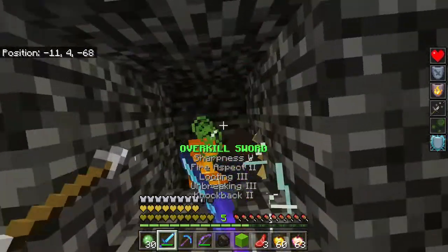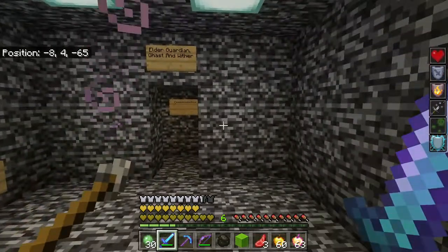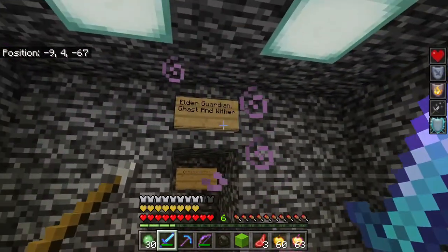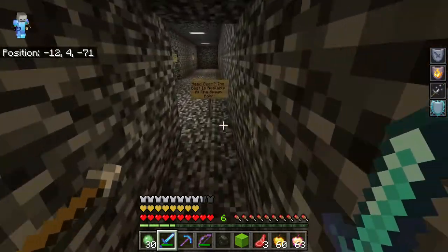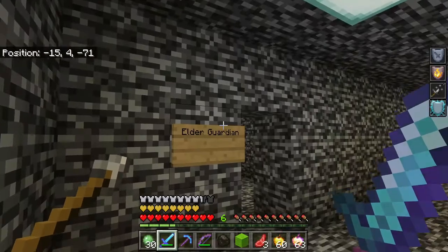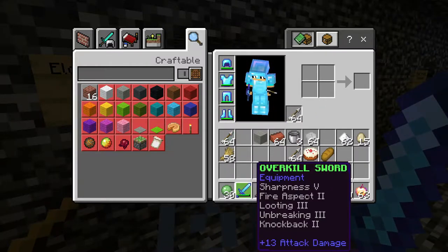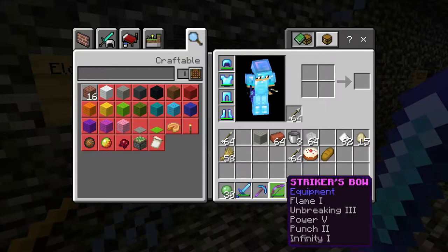Kill the evoker — bye, perfect! So: elder guardian, ghast, and wither. You have to kill an elder guardian, a ghast, and a wither. The best gear is available at the spawn point — look at this: cool enchantments on here, the sword is overkill, Hasty pickaxe, and Striker's bow.